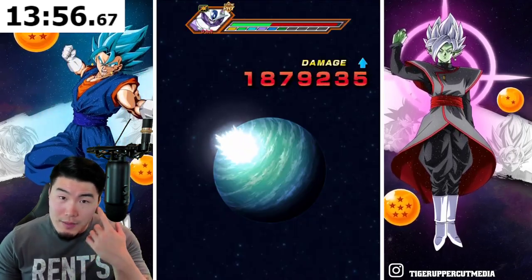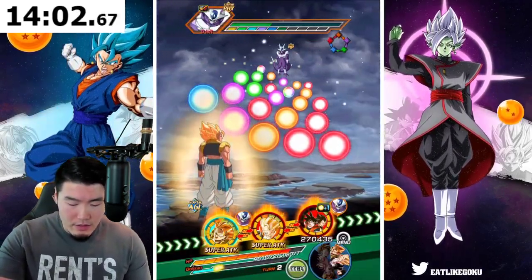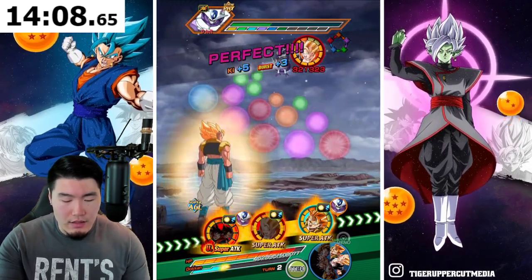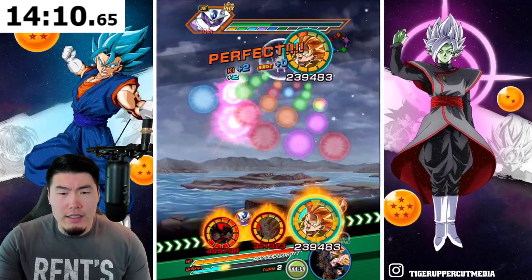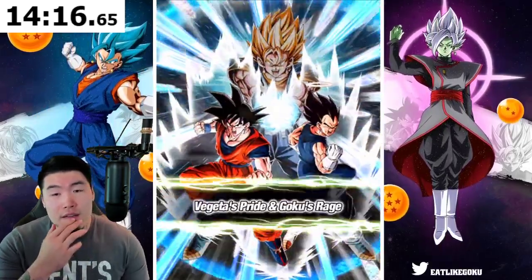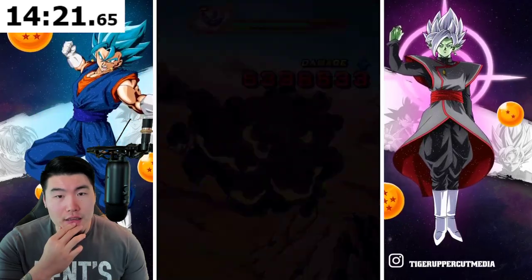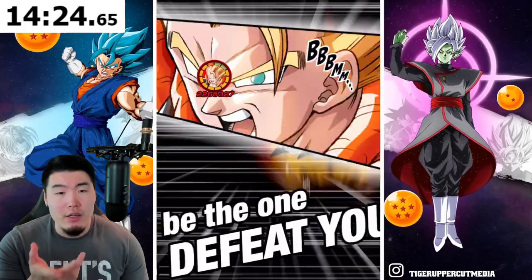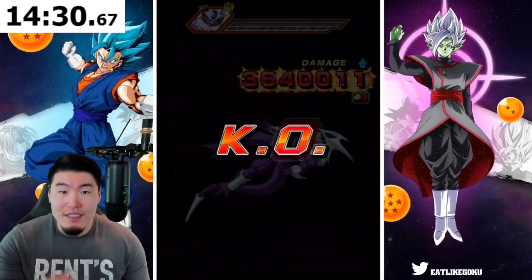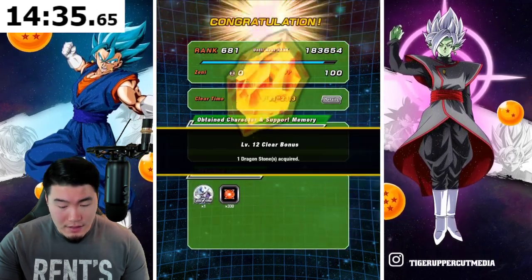It might be time to pull out a Kefla. Who would I take out? I guess I would take out AGL Gohan and maybe Gogeta, because I want to keep Spirit Bomb Absorb Goku — he just hits so hard, it would be a shame to take him out. Yeah, I think I'll take out Gohan and Gogeta. STR Gogeta obviously stays because he's also doing some really good damage. So we gotta keep him.